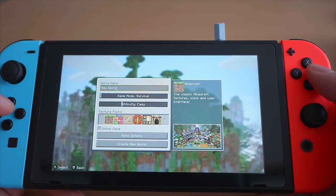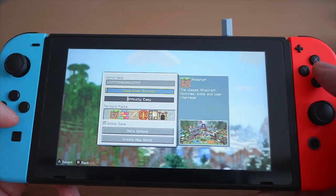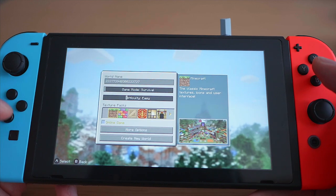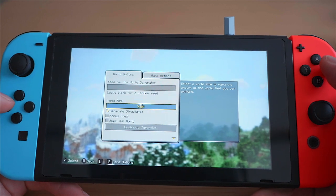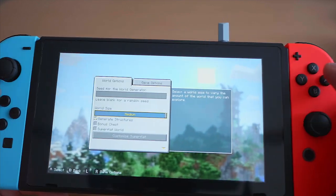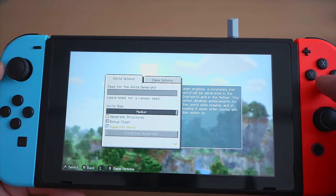Creating a new world — let's give it a name. We're going to go with survival mode for now, and difficulty goes all the way up to hard. One of the things people say about Minecraft Switch is that it's not quite as good as the PS4 or Xbox One versions because it doesn't go up to the large world size, but for me medium size is already dozens of times larger than what I had on the PS Vita.